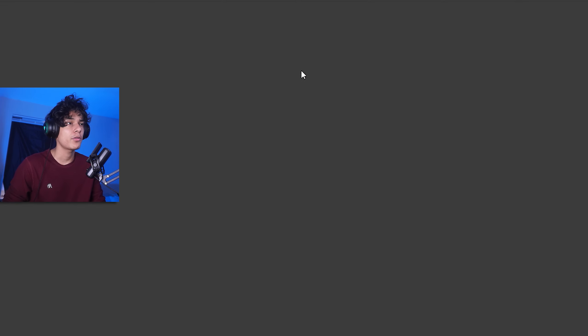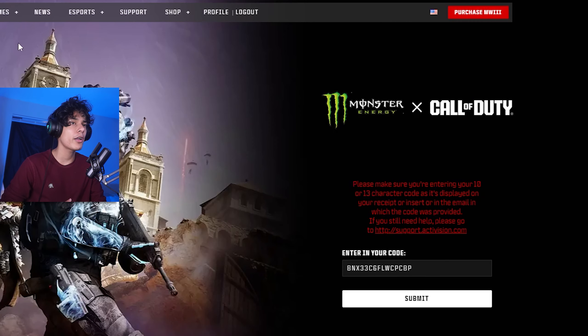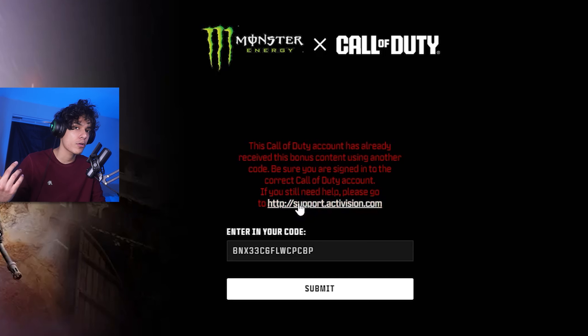Click on this link — profile, Call of Duty, promotions — and it'll take you to this page. Before you see this screen, it's going to ask you to log in with your Activision account. Once you do that, it will take you to a page where you'll get a unique code, and all you have to do is click submit. I already redeemed mine.